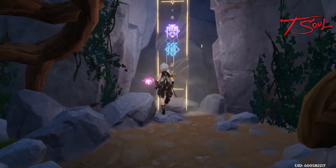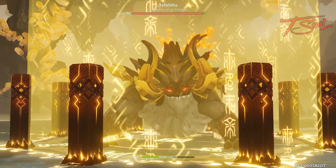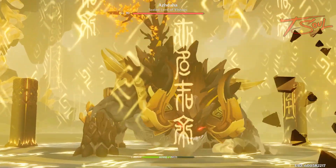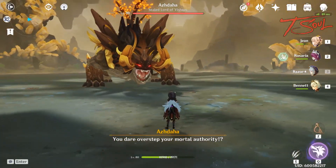I will separate this guide into two tactics. One is using a melee team to fight him head on, and the other is using a long range team to fight him from afar. I was able to take no damage and defeat him with the long range team. But first, the melee team.